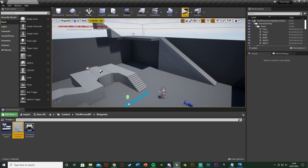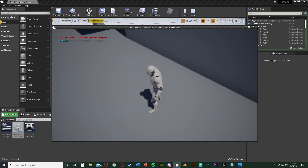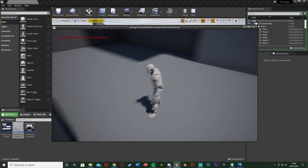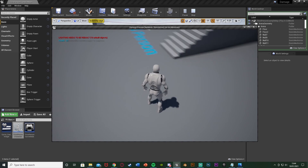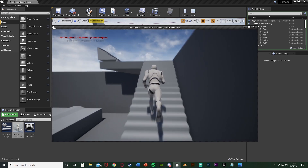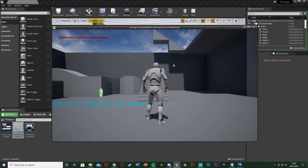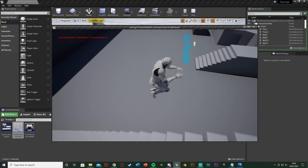Compile and save, then test it out. Going up the stairs and jumping off at a low height takes 10 damage — health is 90. Going a bit further up takes 70 damage — down to 30. A little bit lower takes 40 damage, bringing us to 60. Going all the way up kills the player. This is completely customizable: you can make the player have to fall further by increasing the speed thresholds, and you can increase or lower the damage values.